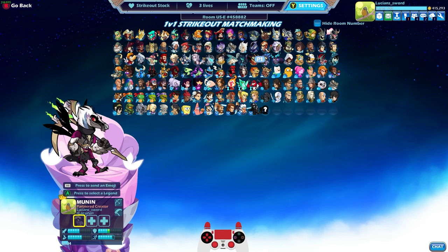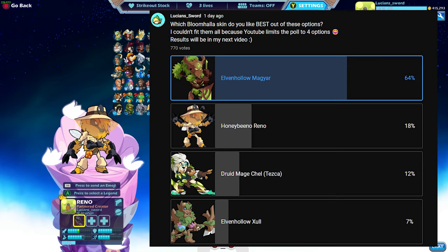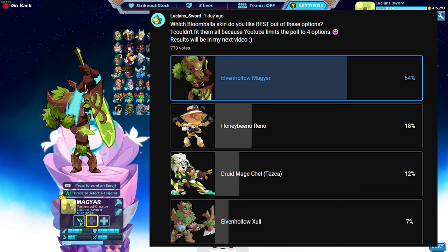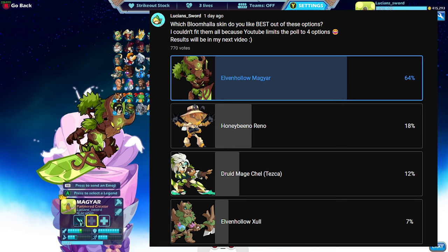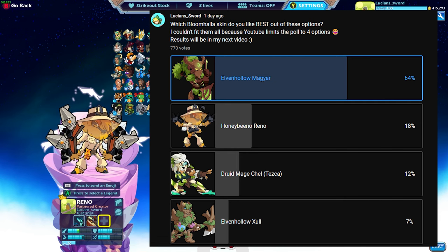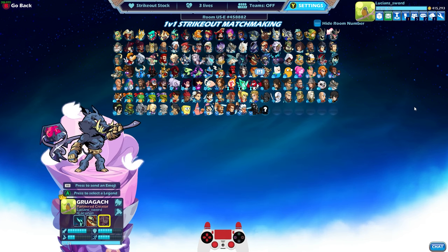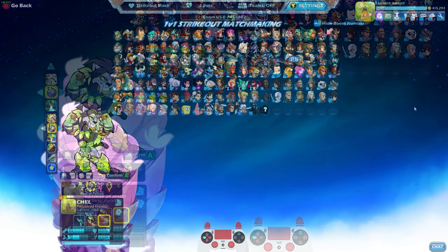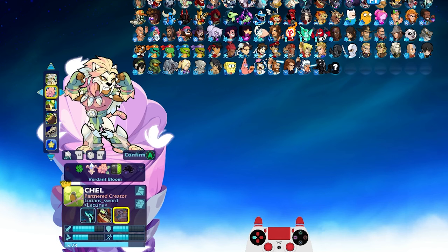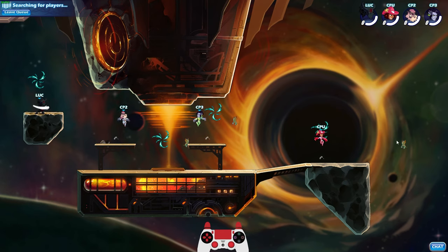Let's do one more game — this is gonna be my three favorite Bloom Hollow skins. I asked you guys in a community poll what your favorite skins were, and overwhelmingly Magyar Elven Hollow is the number one favorite Bloom Hollow skin, so we're gonna do that — it's also mine as well. Honey Beano Reno is also one of your guys' favorites. And it's a tie between Druid Mage Shell and Elven Hollow Zul, both at 8%. I'm gonna split the tiebreaker and pick Druid Mage Shell. This time we're gonna do different colors — all of them look so good, but we're going black, just because I have black colors for every legend.